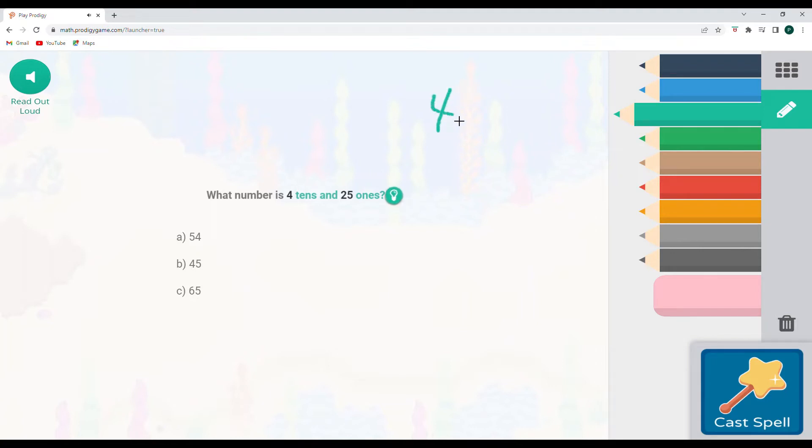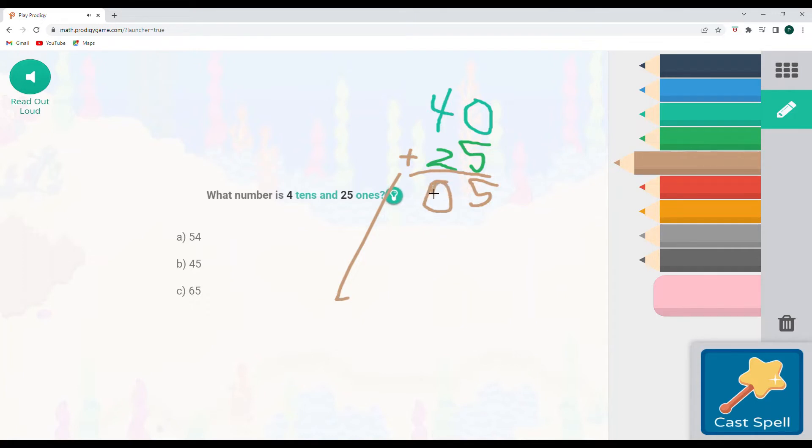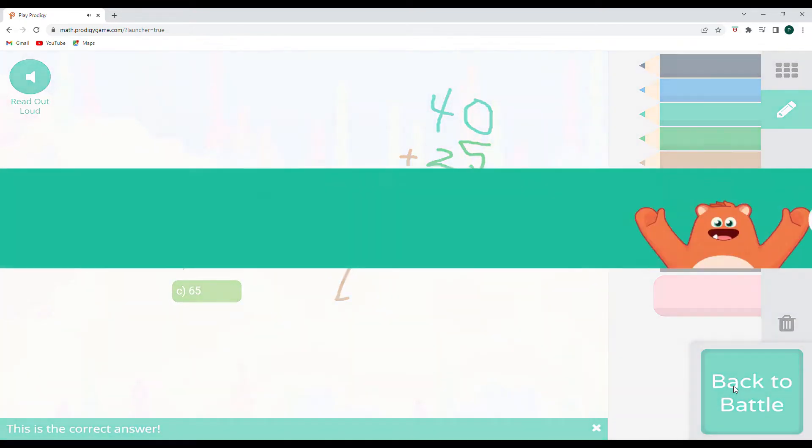Let's go ahead and use Falling Star Smash. We have four tens, which is 40, and then twenty-five ones, which is 25. We're going to add these up: zero plus five gives us five, and 40 plus 20 is going to give us 60. So sixty-five is going to be our answer. Let's go ahead and select that and cast our spell. Awesome — 2,047 points of damage.